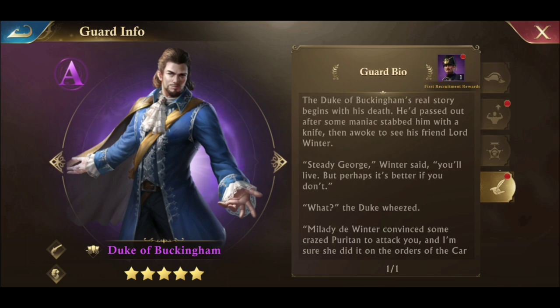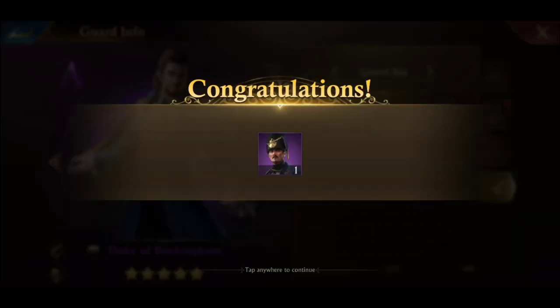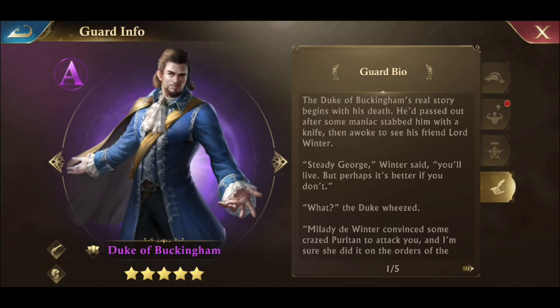If you click down at the bottom it's going to give you a little description of the guard and his backstory. And right at the top right-hand corner it's going to give you a little freebie that we're going to use here in a minute — I'll show you how to use that.